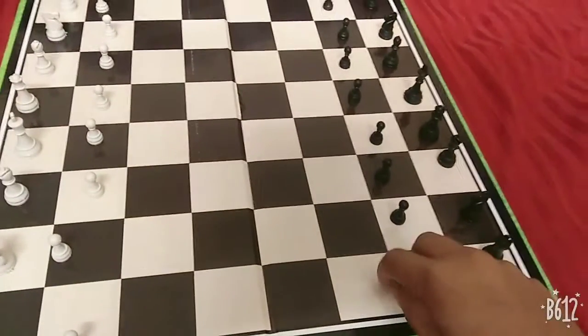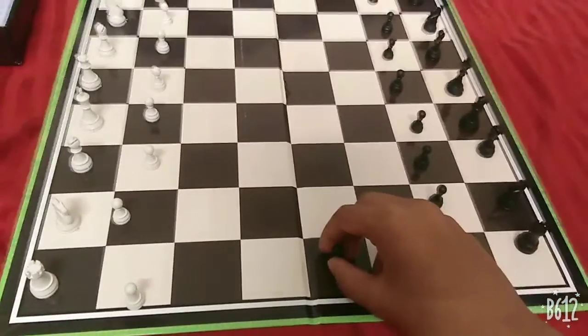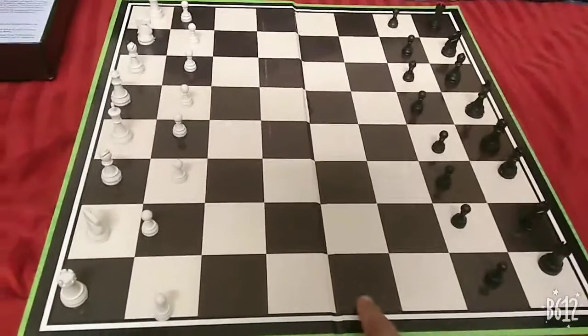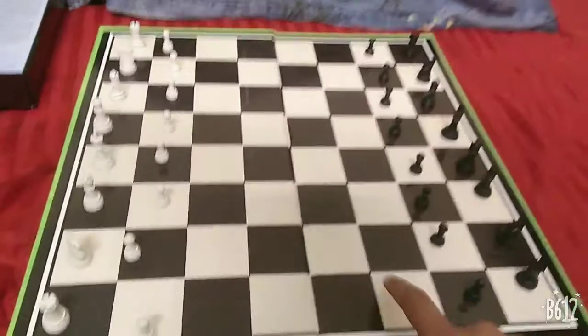So basically, a pawn can only go straight — only one space each time. The board is made out of 64 squares, so there are 64 squares in total on this board.